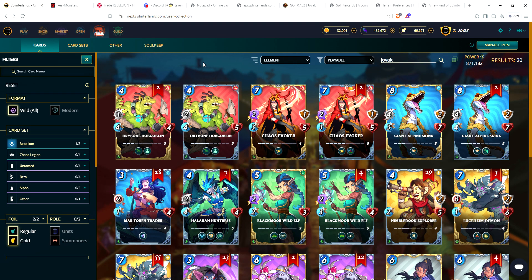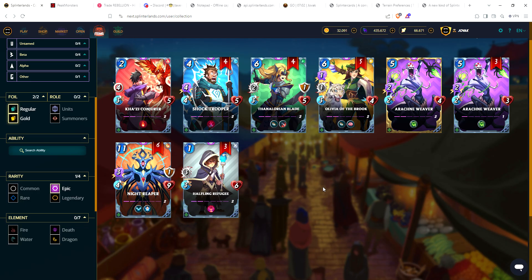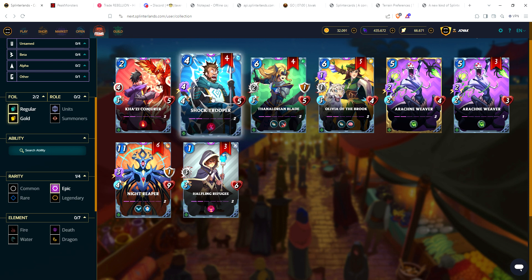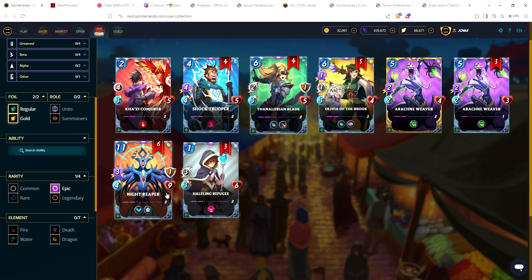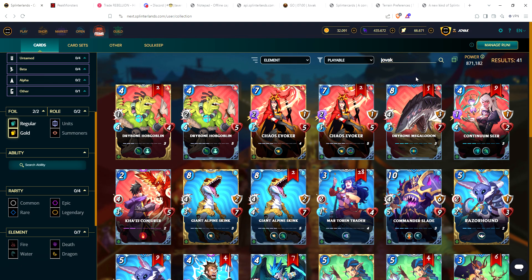There you have it — a quick Glint Store Buy video for today; you can see where the collection sits. For epics, I'm at level two across the board. I'm so happy to get the arachne weaver gold foil — I use this all the time, so having it at level two with that extra 10% glint is huge. Shock trooper is great, and back to basics — haven't played Olivia a whole lot since I don't play much life. Thandorian blade — for six mana I usually go Katrelba, so I don't use it much. Night reaper is also a great card and one of my favorites. Tomorrow I'll be working on the next market watch video — I think it's cards this week since I did land last week. Stay tuned for that, hope you guys are doing well, and as always stay the course, keep on forging, and have fun. See you tomorrow, take care.